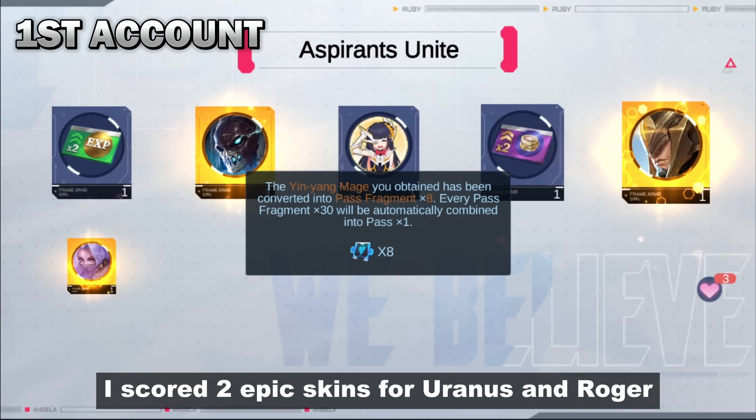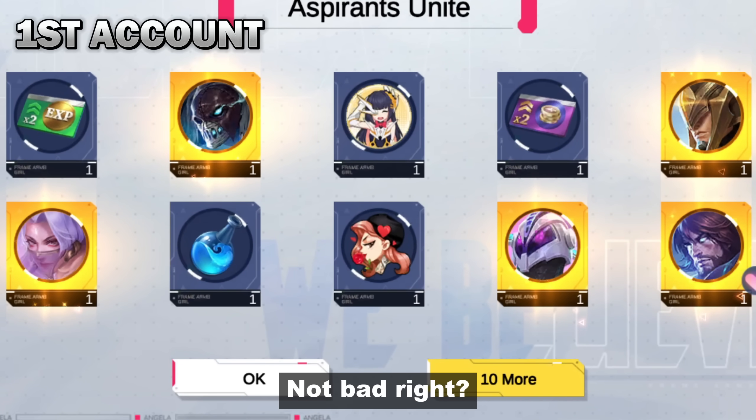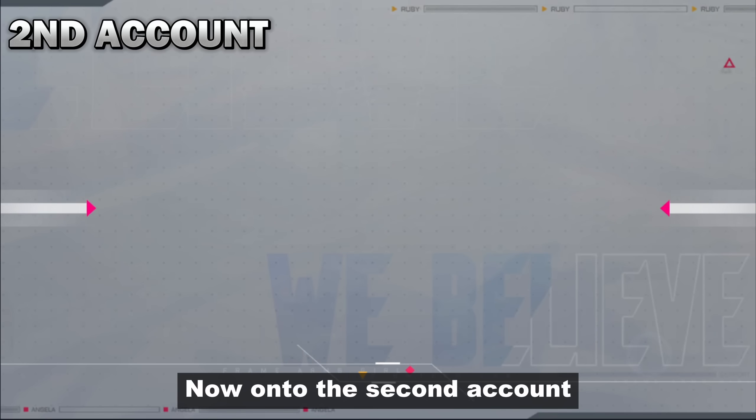On the first account, I scored 2 epic skins for Uranus and Roger. That's a total of 5 skins — not bad, right? Now on to the second account.